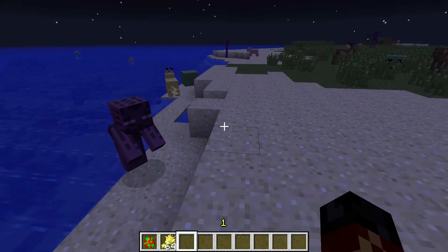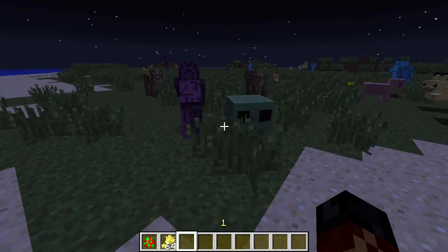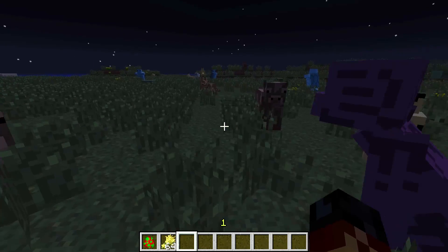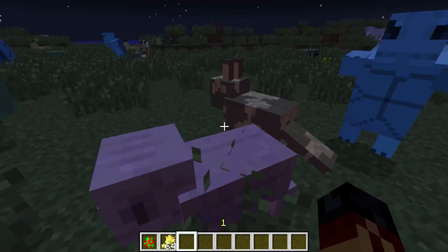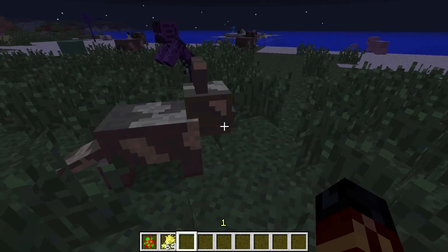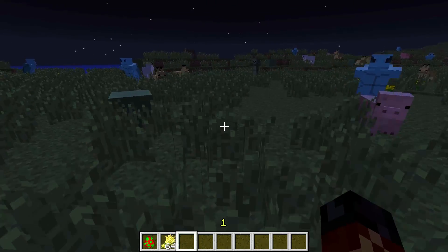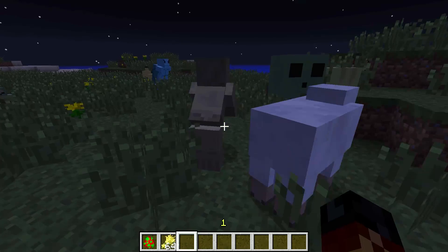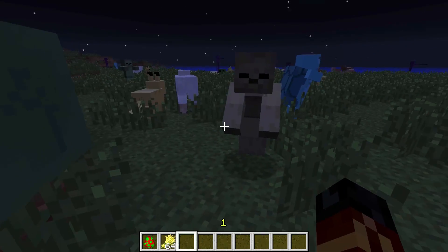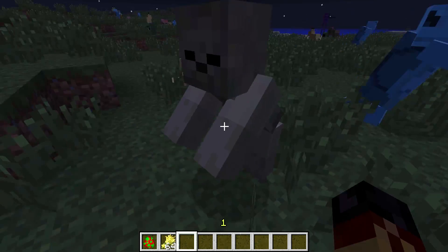It looks like a wither almost — just hunched over running around with its arms flailing. Off it goes! Here's our cow zombie... wait, is this Pikachu cow? It's gotta be Pikachu cow. Where's the zombie baby that we just made a little bit ago? I think this is it. We're just creating an army of hunchbacks is what we're doing.